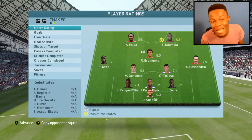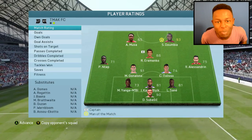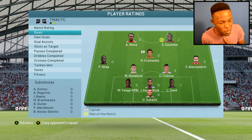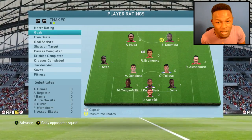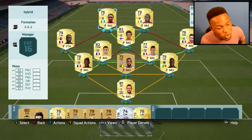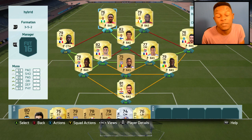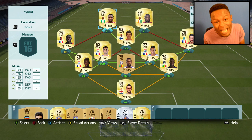Dumbia was man of the match with a 9.3 rating — the sweat king is freaking back, what a freaking game by Dumbia. Overall he's got two goals, we had a goal from Gunalons — an insane goal — and one from a centre back. Once again, this is the full team and it plays OP. The only thing I didn't really like about this team was Musa — he wasn't really as good as I thought he was going to be. This team probably won't cost you more than 30 to 40k coins, so definitely try it out if you want to play with a different kind of hybrid.